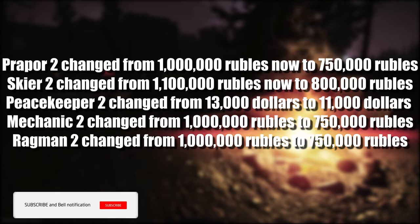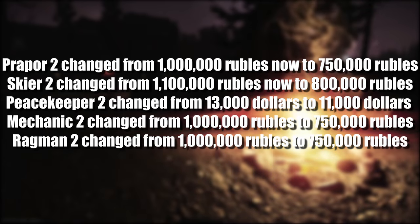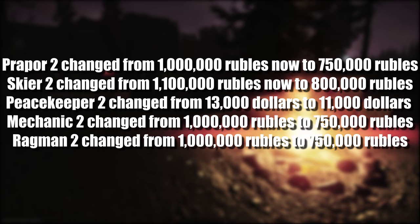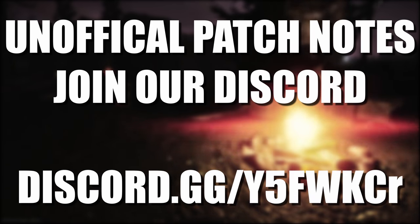A few of the traders have had their level 2 requirement changes in the sense of rubles spent. Prapor has had his level 2 requirement changed from 1 million rubles to 750,000. Skier has had his requirement changed from 1.1 million rubles to 800,000. Peacekeeper has had his requirement changed from 13,000 down to 11,000. Mechanic has had his requirement changed from 1 million to 750,000, and Ragman has also had his changed from 1 million rubles to 750,000.